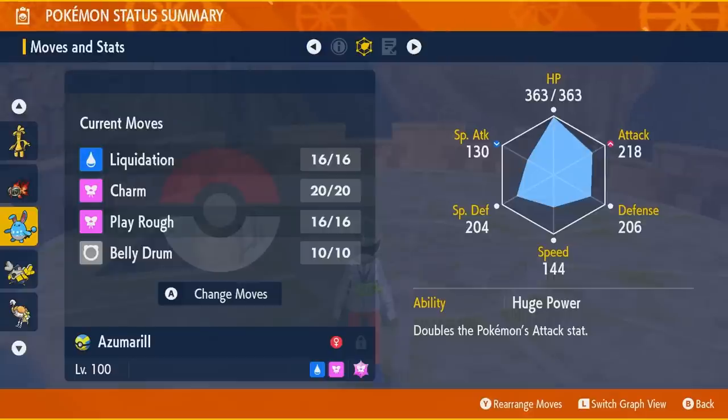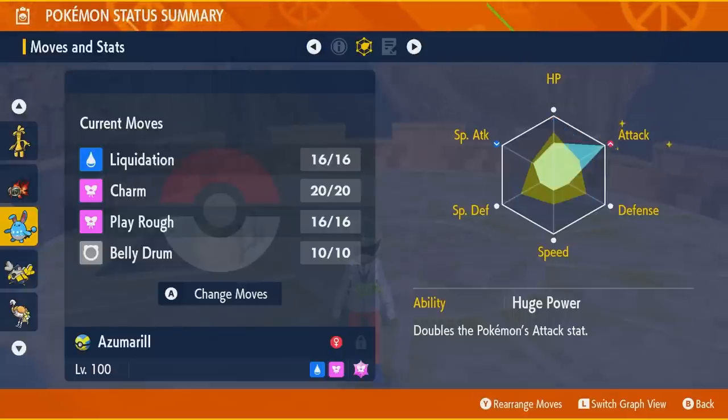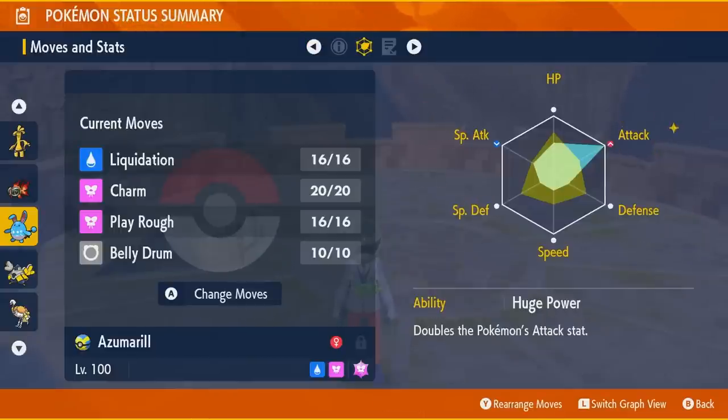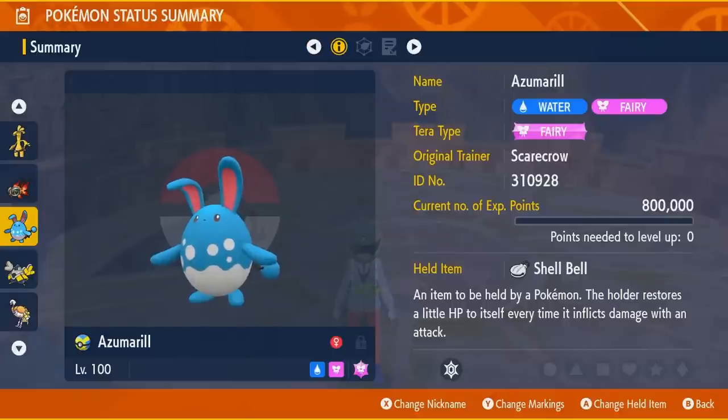Azumarill's big downside is it's a little bit slower, though it is tankier and defensively has a strong type. I accidentally messed up and didn't max out Azumarill's HP — I'll have to re-EV it and remove Special Attack, Special Defense, Speed, and Defense EVs, putting the rest into HP. What you want with Azumarill is max HP and max Attack with an Adamant nature.